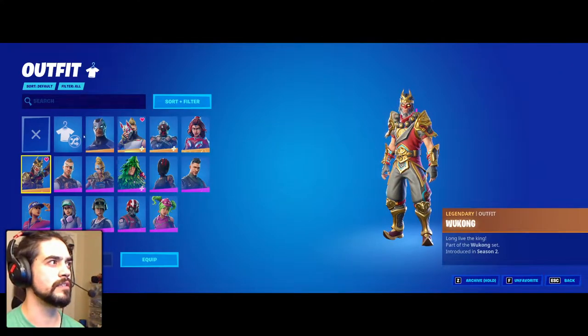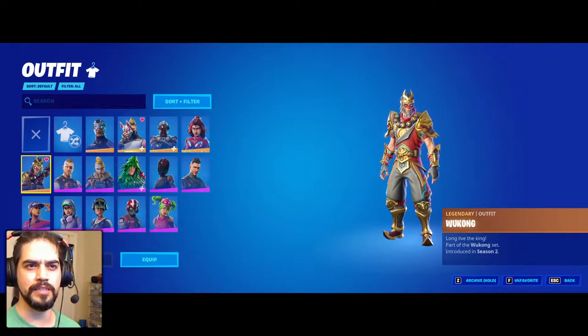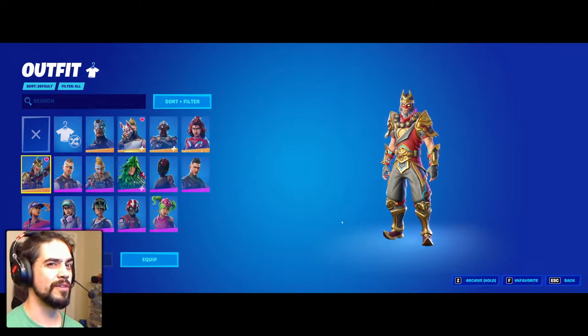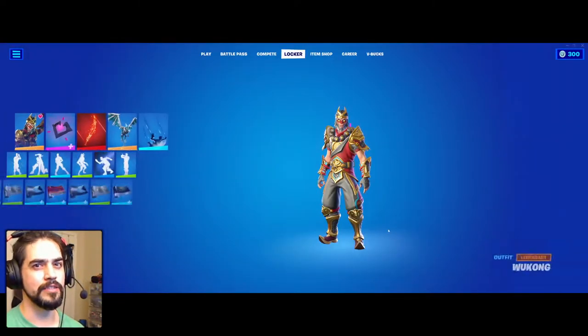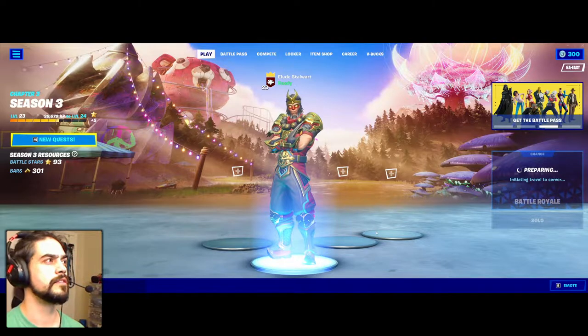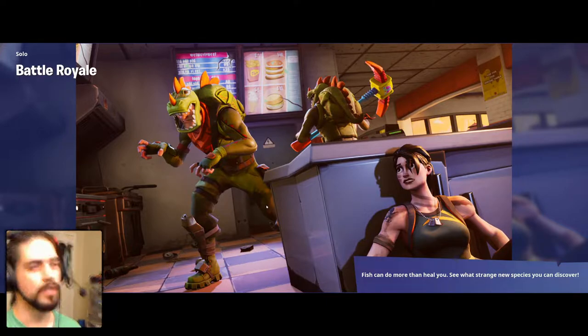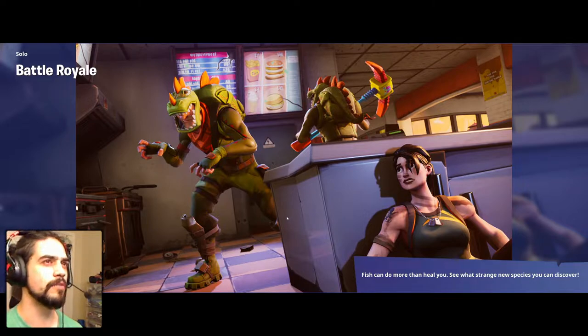It's the Wukong skin. He was brought in in season two, though I'm not sure I actually got it in season two — I think it came back and I bought it when it came back. It's my favorite. I wanted to get the Goku one but missed my opportunity; it was only available for like a week. I'll probably wait till that one comes back around. I'm very excited about the Goku mode and all this stuff.